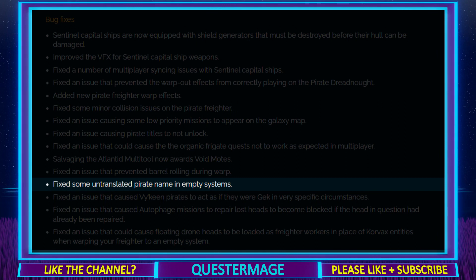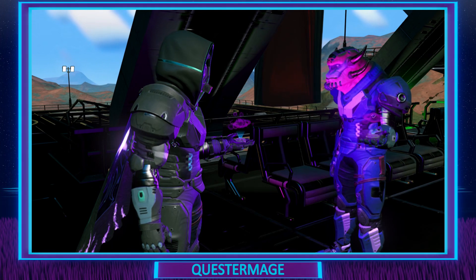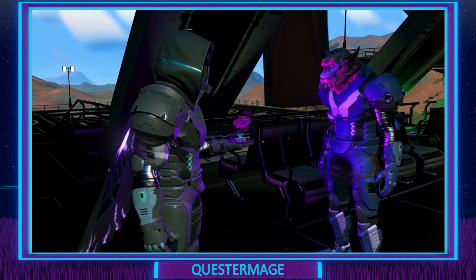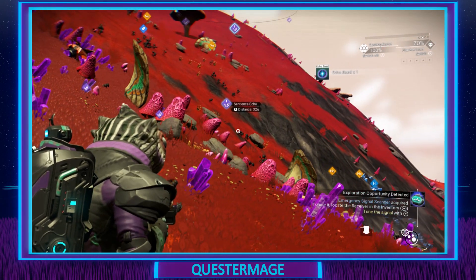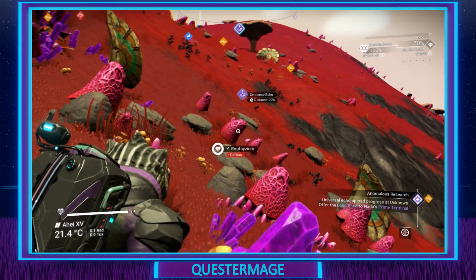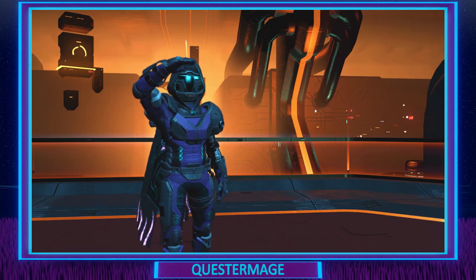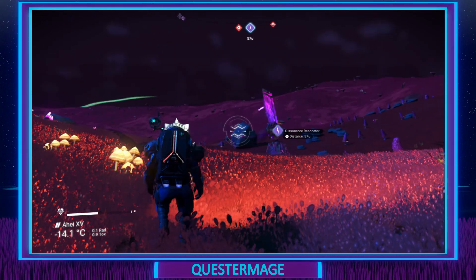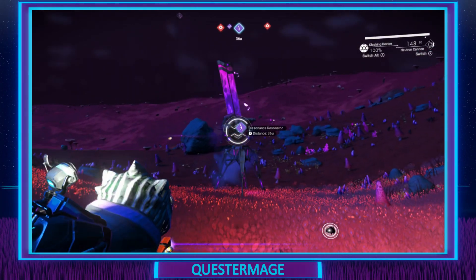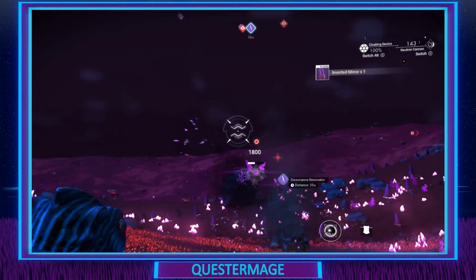Fixed some untranslated pirate names in empty systems. Fixed an issue that caused Viking pirates to act as if they were Gek in very specific circumstances — that's a very interesting sentence. I'm assuming they're talking about outlaw systems where you can see the character models, where one is Viking or Gek. Fixed an issue that caused autophage missions to repair lost heads to become blocked if the head in question had already been repaired. So there was an item that, if you interacted with it before you got the mission, it would break the mission — and now that's been fixed. Two thumbs up, that's a really good thing.